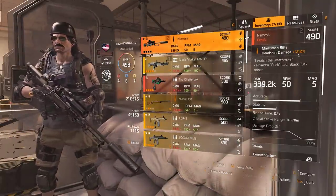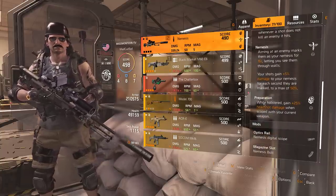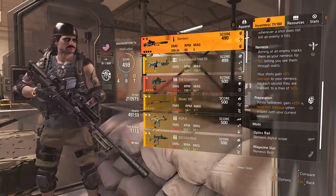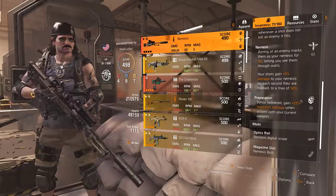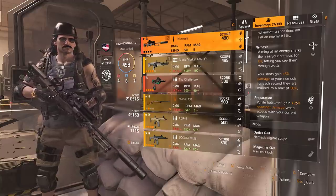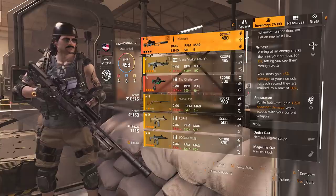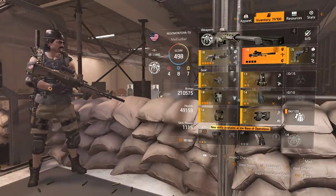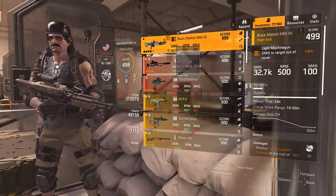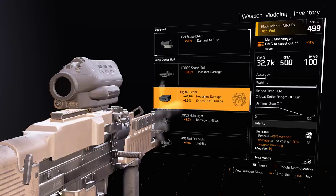You guys might not have a Nemesis. This is the second gun I use, and the reason I use it alongside that C79 scope is its bottom talent, Preparation. While holstered, you gain 25% headshot damage when scoped with your current weapon. You don't actually have to be scoped at all — you just need to have a scope that has a zoom on it. From what I tested on the PTS, it still works. It's kind of an exploit where you can use any scope that has zoom. If you want, you can put the 45% headshot damage scope, and people do that in PvP and hipfire with it, ending up getting 70% headshot damage using this scope with the Nemesis.